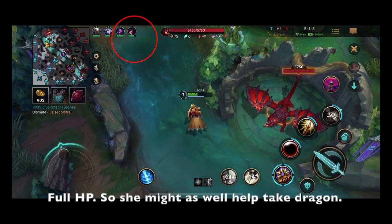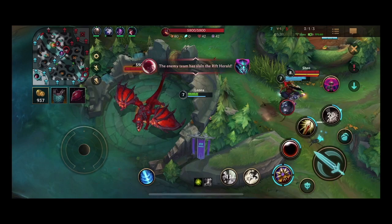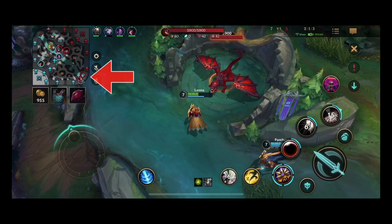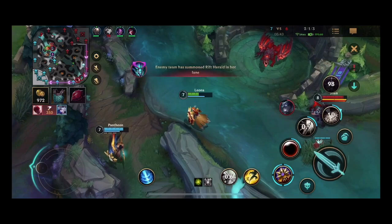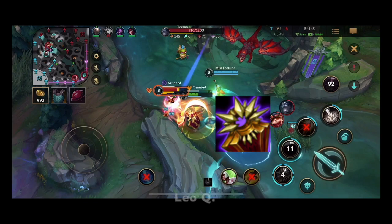With a semi-decent gank, we should take this dragon — but nobody is prioritizing it. Instead of getting dragon, Miss Fortune actually backs — another bad call from our ADC. As Leona, I can't solo dragon. You can see Lee Sin took the Rift Herald and then appeared in Baron Lane, which means dragon is free for us to take with Smite — but by this point we wasted so much time the enemy team has returned. If we want this dragon, there'll be a fight for it. Shen is mis-positioned, so I let him engage onto me so he can't get away.